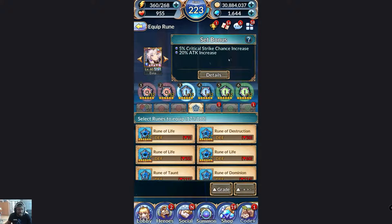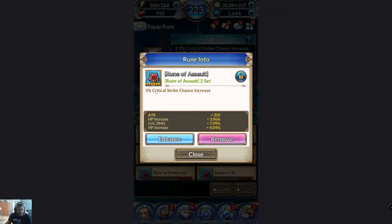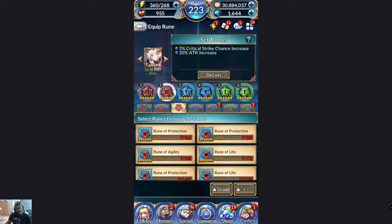This other rune says 5% critical strike chance increase, and you only need two of them — two sets. So now I have that bonus as well. The most sets you'll need is four and the least is two, so you can always get one set of four and one set of two, or three sets of two, or whatever combination works.